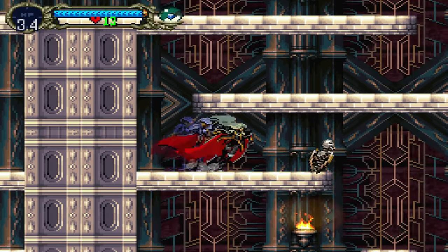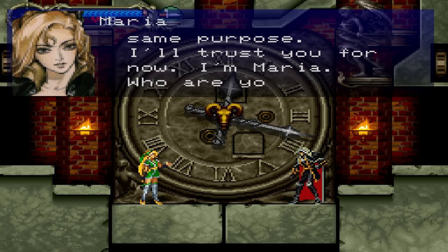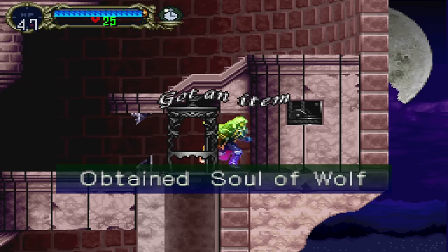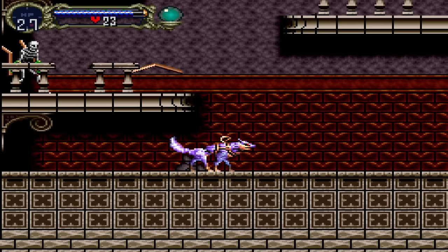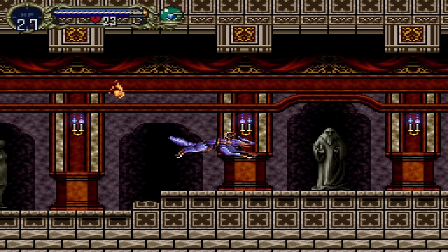After clearing our way through the Alchemy Laboratory and the Marble Gallery, we have a brief interaction with Maria in the giant clock room, and make our way to the outer wall to activate the elevator and pick up the wolf transformation. In a normal playthrough, transforming into a wolf doesn't really unlock anything, but we are going to be putting it to use right away.